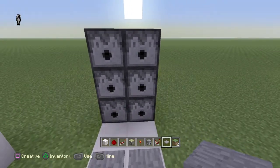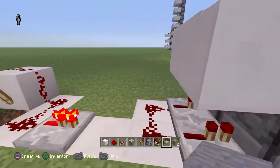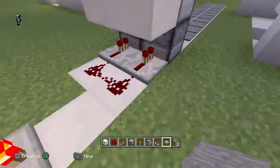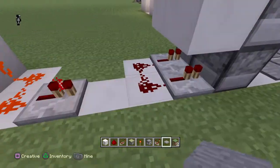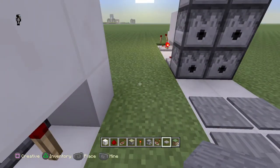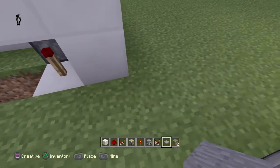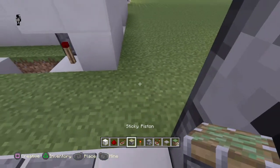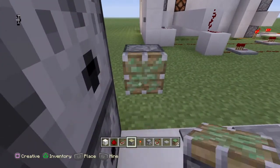Alright, we are done. As you can see, the pressure plates are connected to this piston. When you step on the pressure plate, it sends a signal to this piston, which then lifts up and brings the signal from this repeater to here, which then activates the dispensers. You can leave it like this, or if you really wanted to, you could hide it by throwing sticky pistons here and here.